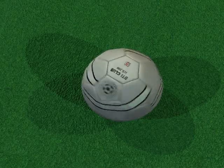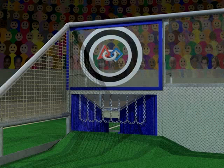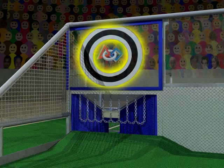Robots play Breakaway with standard soccer balls. The objective is to score points by kicking or rolling balls through the goals at your end of the field. Robots can use their cameras to track the vision targets above each goal, allowing them to target the goals from almost anywhere on the field.